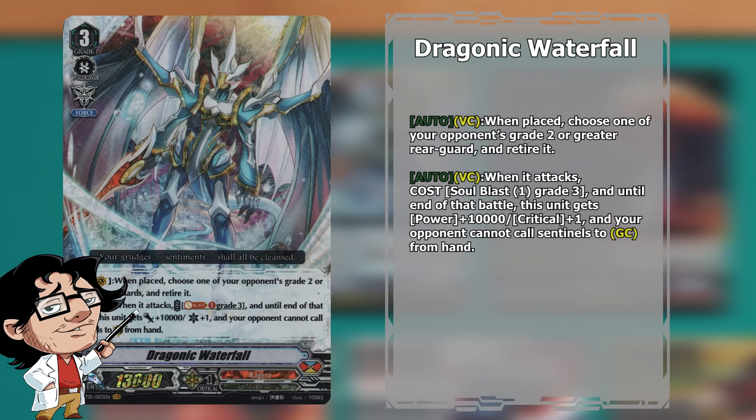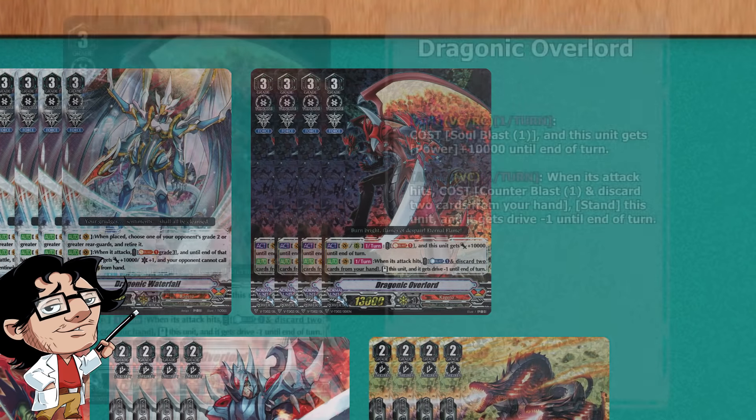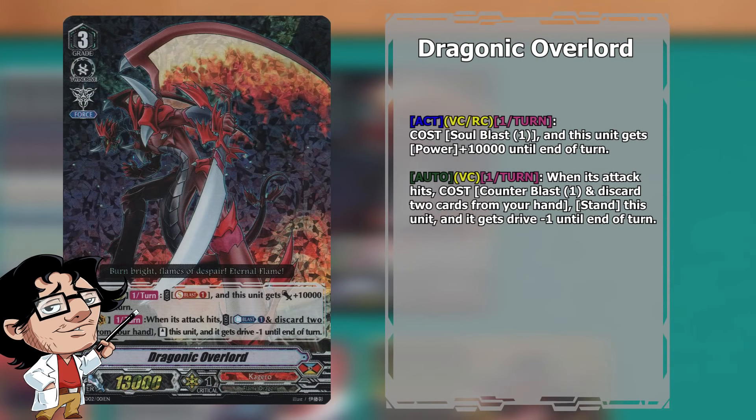For this decklist we run a total of 8 Grade 3s, 12 Grade 2s, 13 Grade 1s, and 17 Grade 0s — your standard typical lineup that you see in most decks.